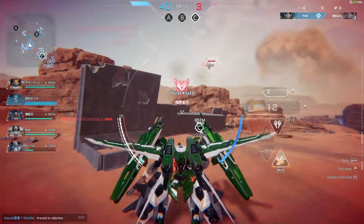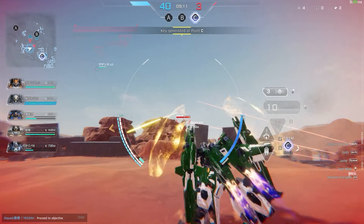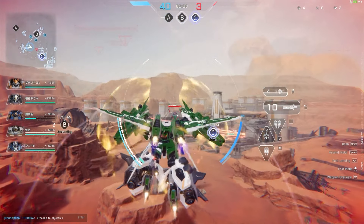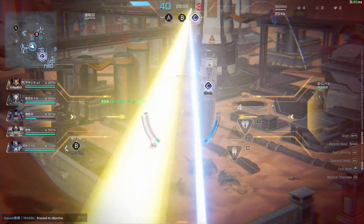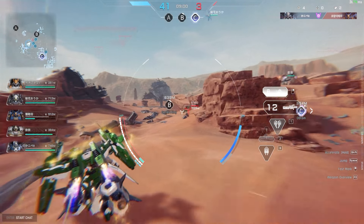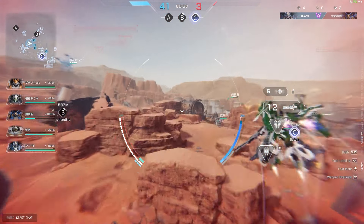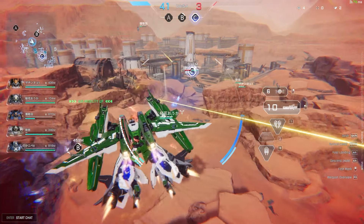Enemy down. Key generated at point C. Mobility kit deactivated. Mobility kit activated.